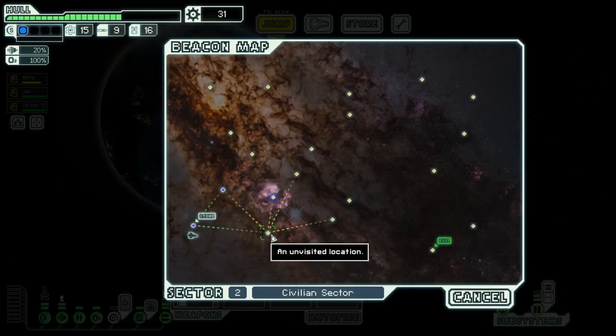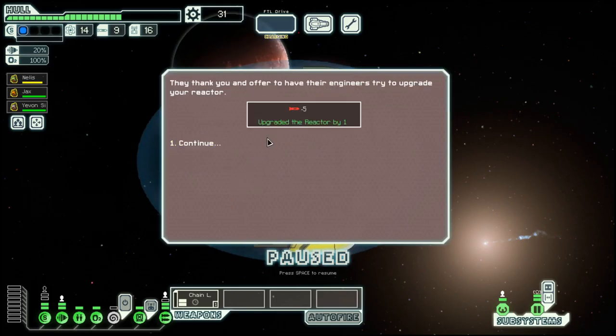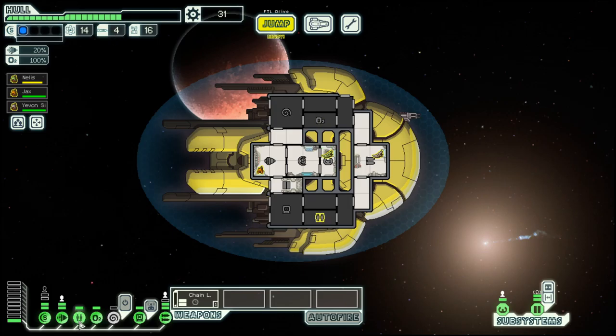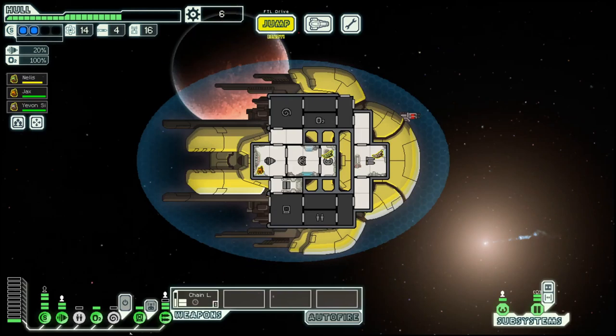We have a store right there. They do not have a weapon and we do not have scrap, so we can repair at least that much and move on. We will give them 5 missiles and we get a reactor upgrade out of it, which means we can have a second shield. Let's buy another one, because then we can have all the essential systems powered. And then we go to the nebula.